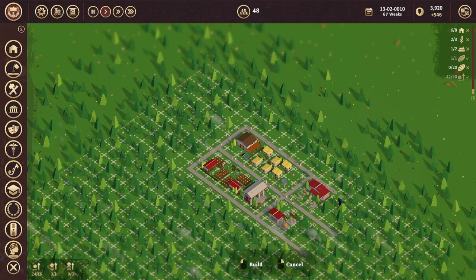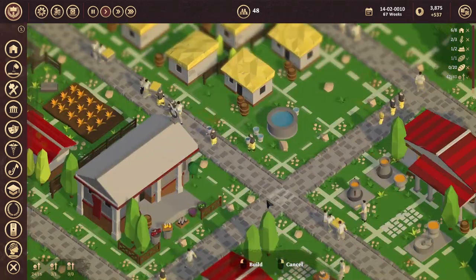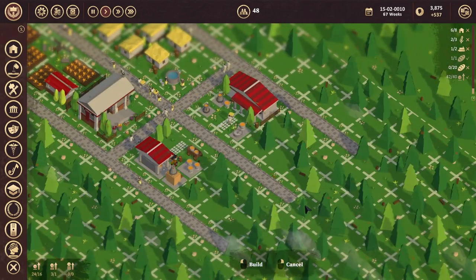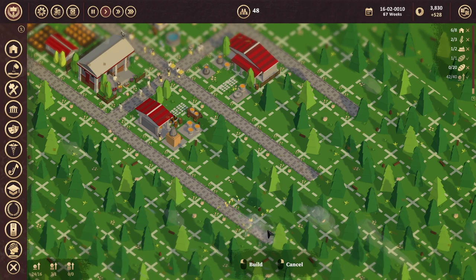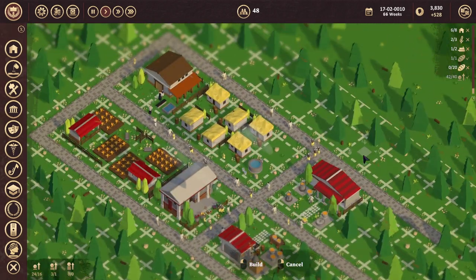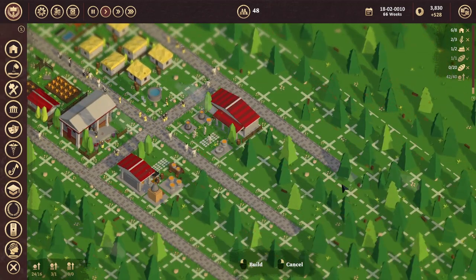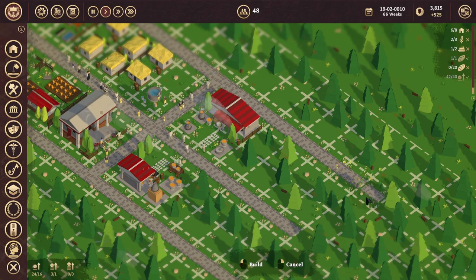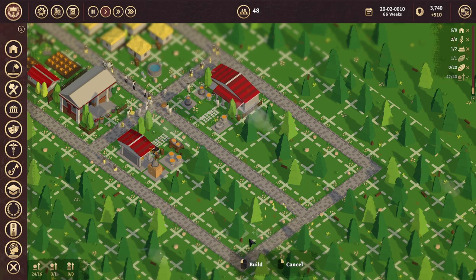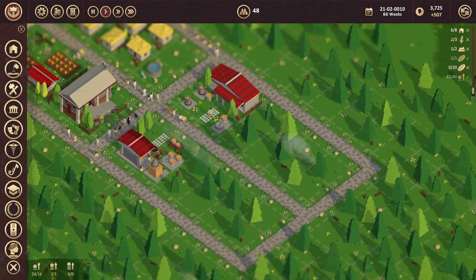Very calm and zen-like atmosphere. How far can we zoom in? We can zoom in pretty far. So we will bring it down here. We have room to put in some other things.